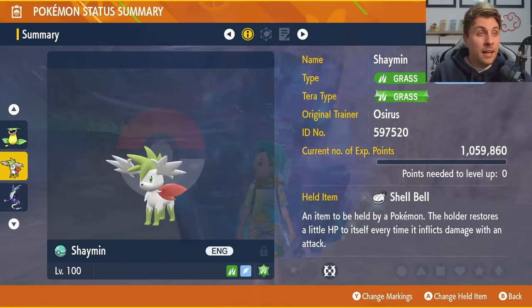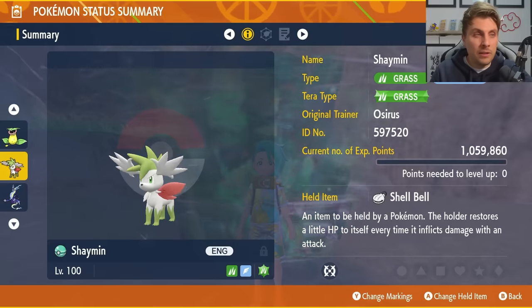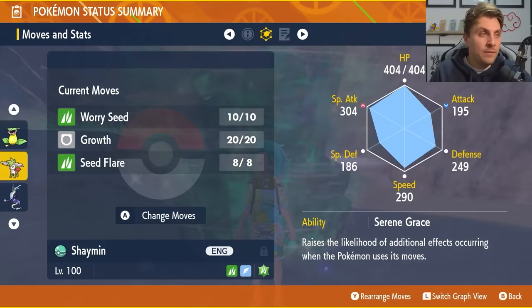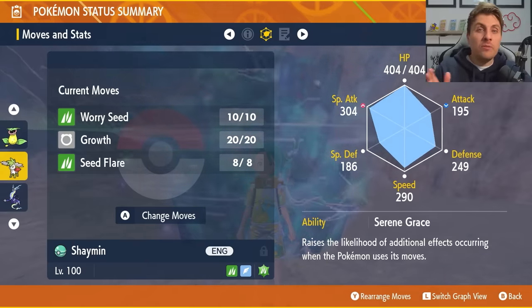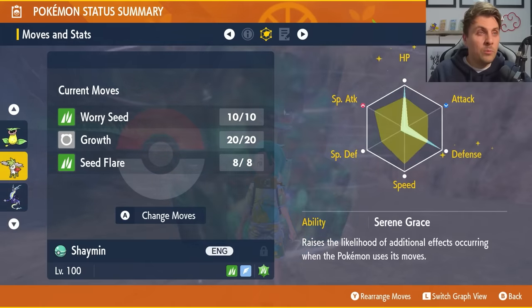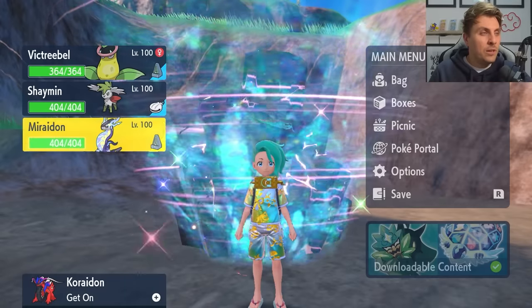Next up is Shaymin in its Sky Forme. Not everyone has access to Shaymin but if you do, this is a great and very quick build. It will have Grass Tera typing, level 100, with the Shell Bell held item. Make sure it is Hyper Trained so all IVs are maxed. The moveset is Worry Seed, Growth, and Seed Flare. One caveat — Seed Flare doesn't have the best accuracy so it may miss; PP Max it to give yourself a buffer. EV spread is 252 HP and 252 Defense with a Modest nature and the ability Serene Grace.